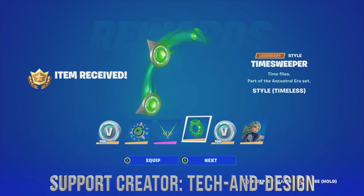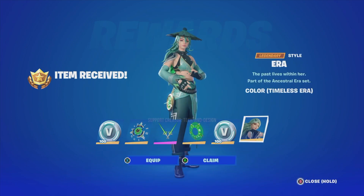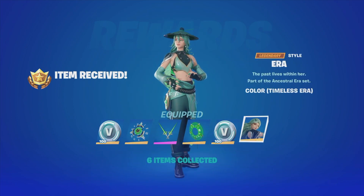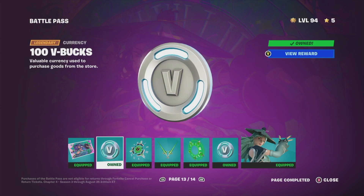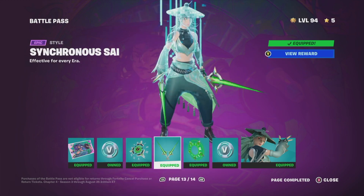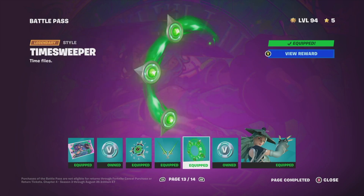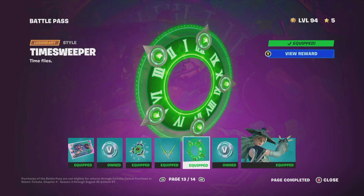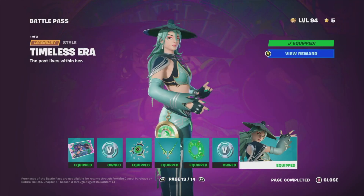We're going to equip everything and get different styles. Right here it's going to show us everything we just unlocked — this loading screen, some V-Bucks, the style for the backbling, the style for this harvesting tool, a different style for the glider, more V-Bucks, and a different style for this awesome skin.